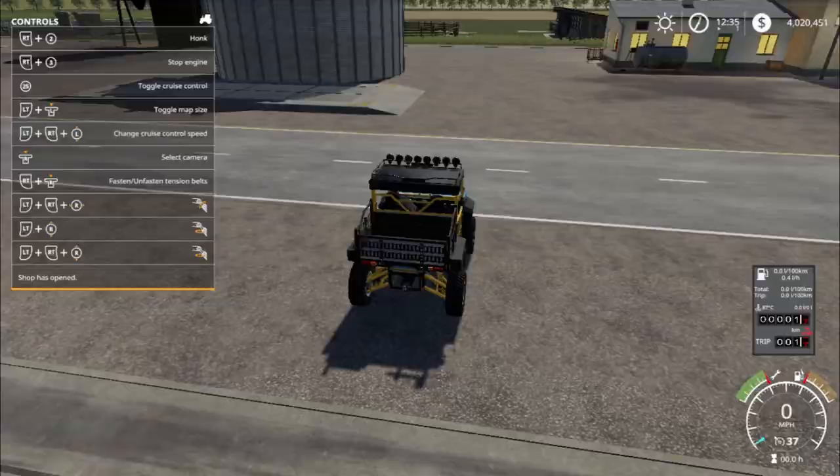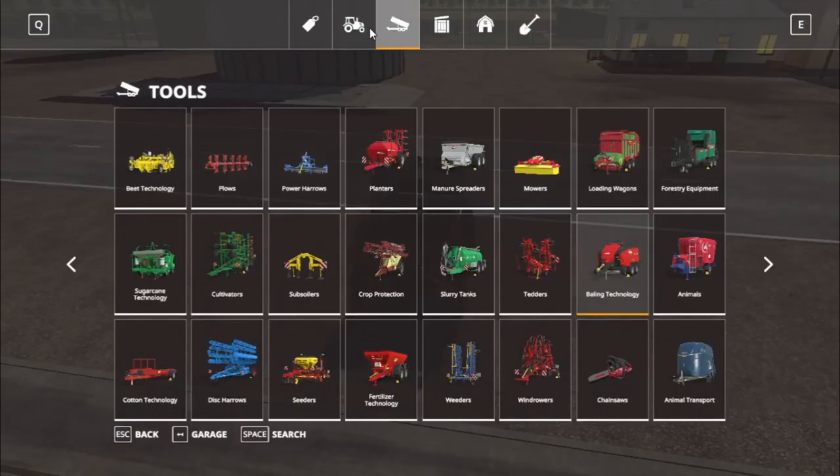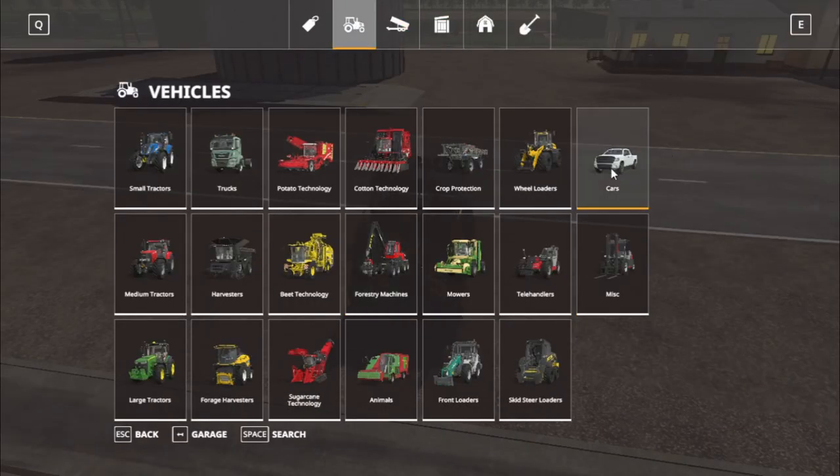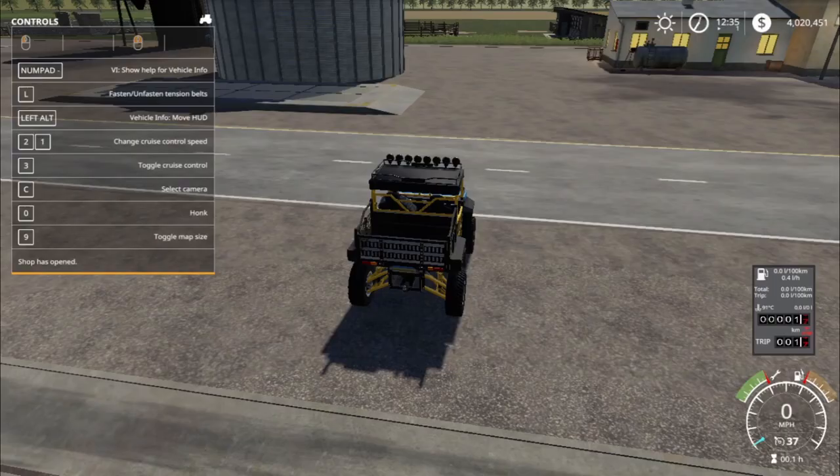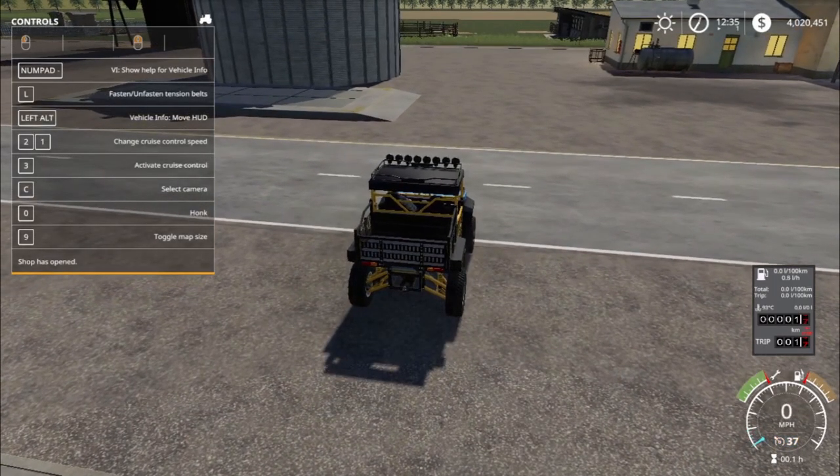We're going to find this in your store under vehicles, cars — there it is. The Beast 1000. It has 81 horsepower, holds 50 liters of fuel, goes a maximum of 74 miles per hour according to specs, although it only actually goes to 37 miles per hour.